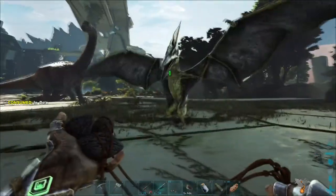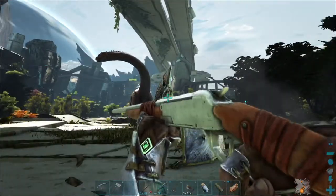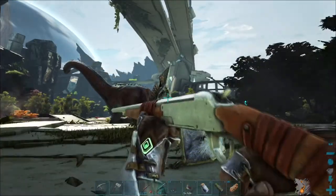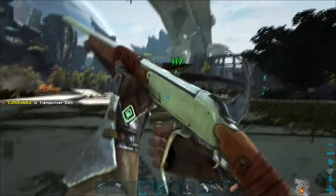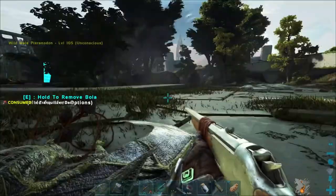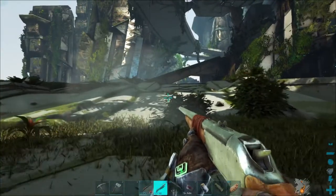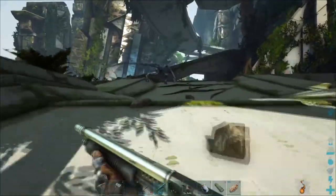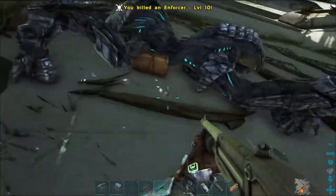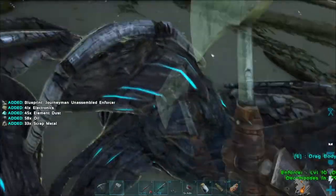Let's go ahead and try getting this knocked out — it should be easy with a tranq gun and darts. There we go, it took 3 shots, you're out. There's nothing — the enforcer might be an issue, I don't know how these things work still so I'm just scared. Ooh, journeyman — nice!